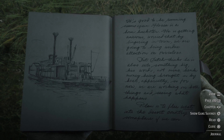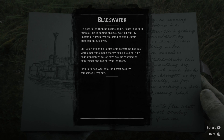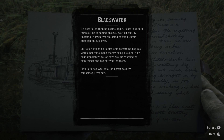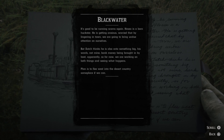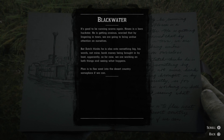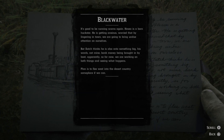Some kind of river boat on the left. It's good to be running scams again. Hosea is getting anxious, worried that by lingering in town we are going to bring undue attention to ourselves. But Dutch thinks he's also onto something big — his words, not mine. Bank money being brought in by boat, apparently. So for now, we are looking at both things and seeing what happens.